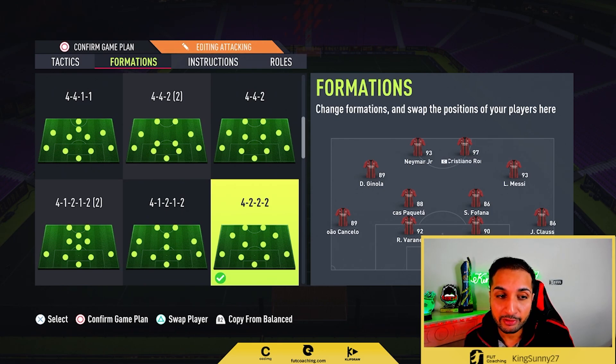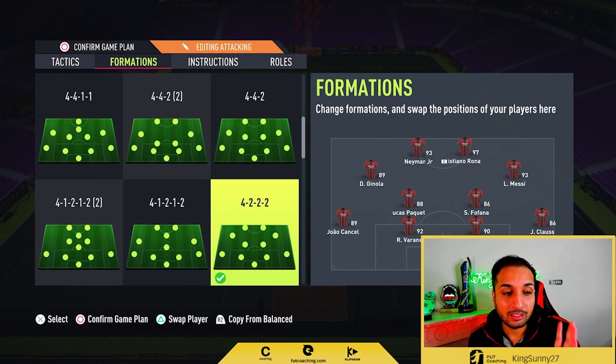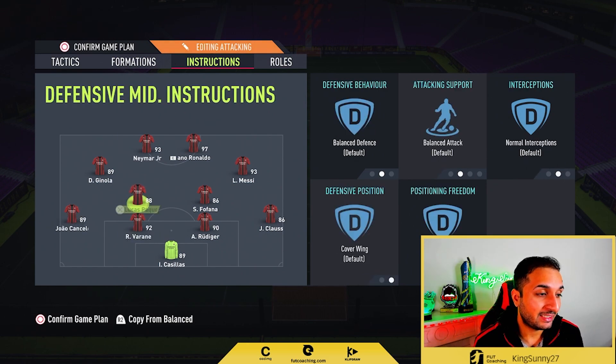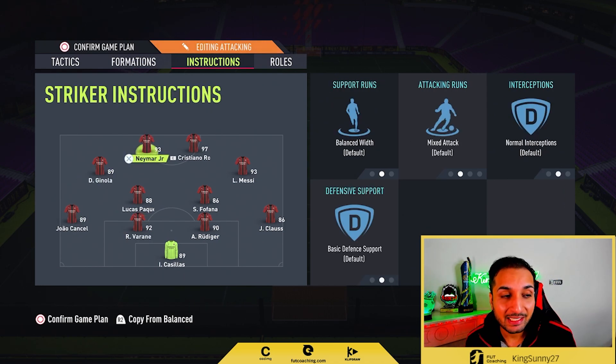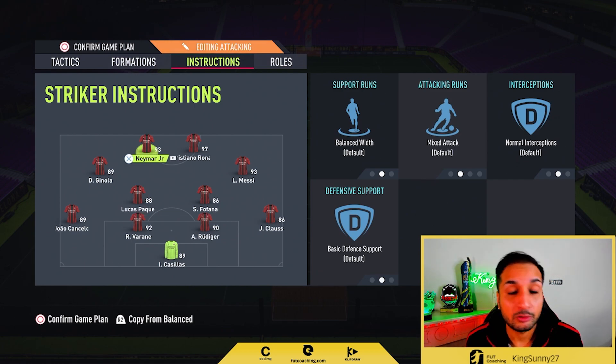This formation is perfect for triangular passing. For example, a triangle during the build-up could be your left back into your LDM into your LAM. During the attack, your triangle could be LDM into LAM into LS. If you get the understanding of how to play this formation you will succeed with it, and also whip in a cross.